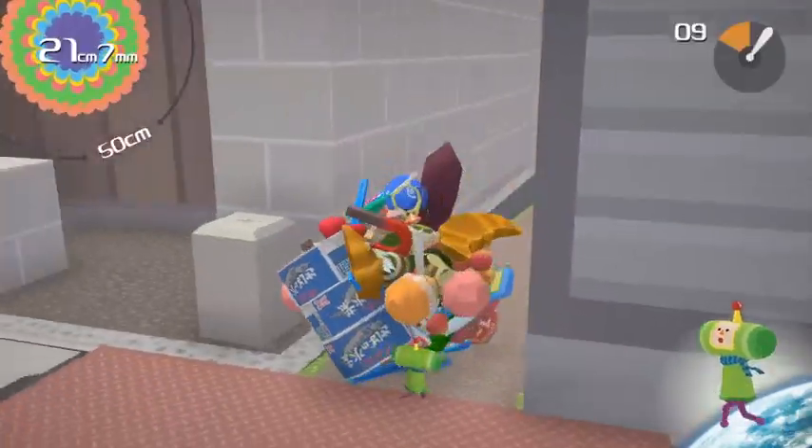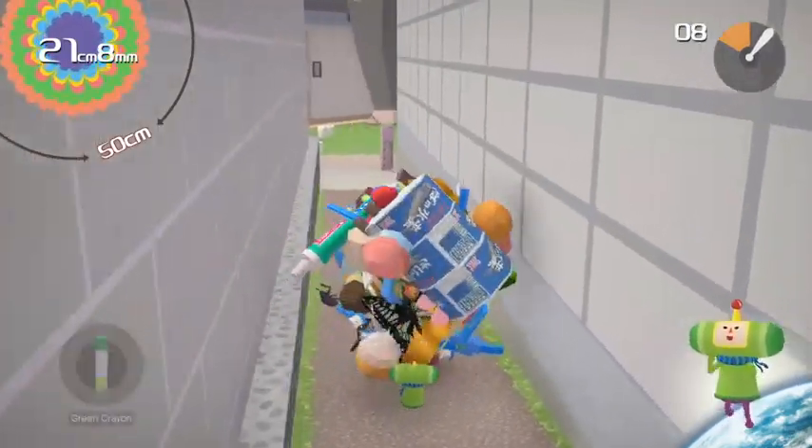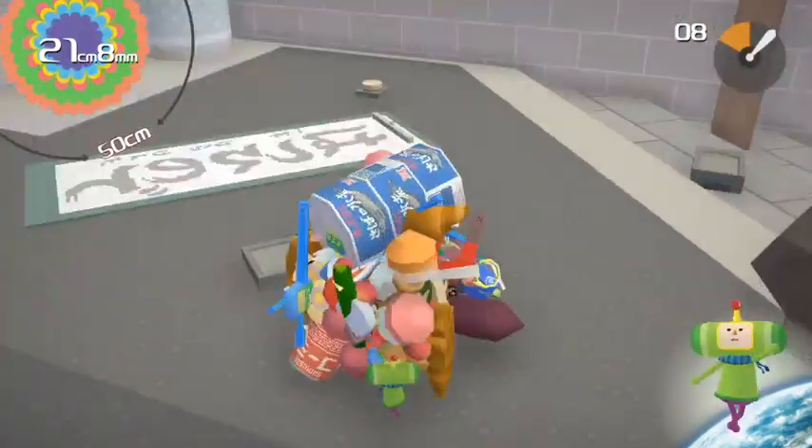Over here we're gonna get these green crayons, which you can kind of see in there. There is a cat whose cycle goes through there, so if you get there too soon the cat might be blocking your way and you'll have to wait.